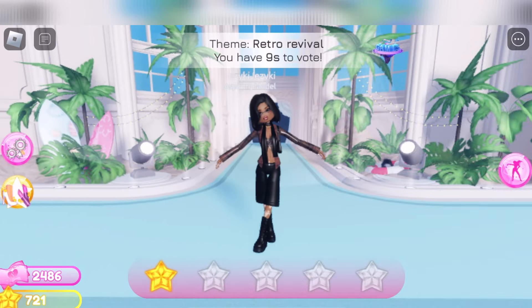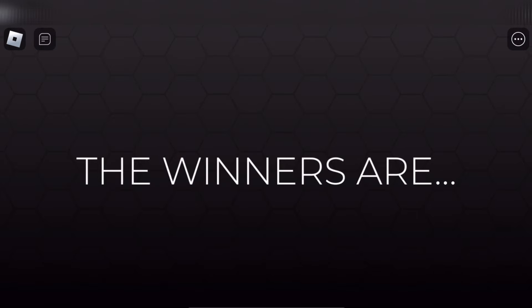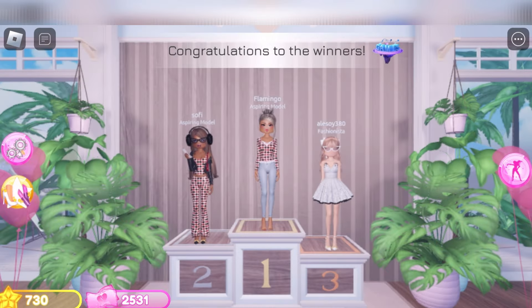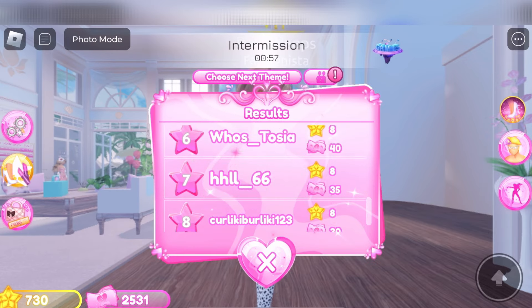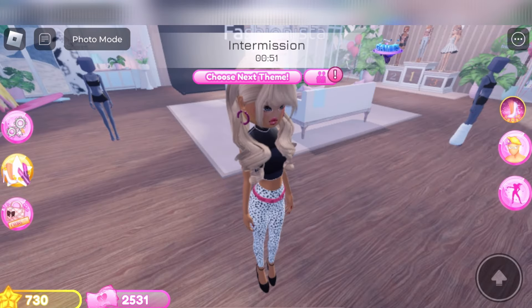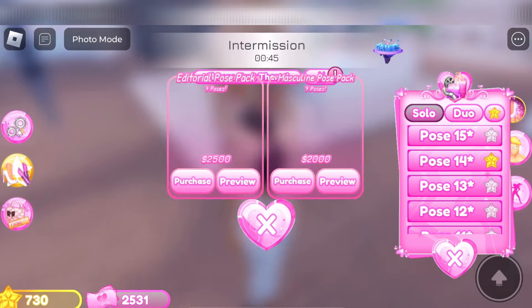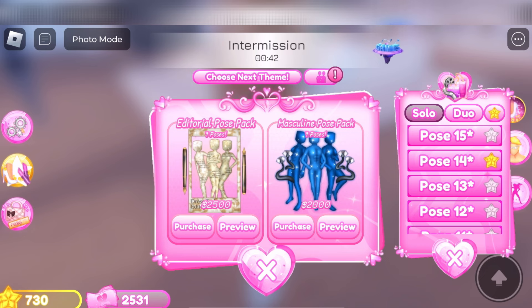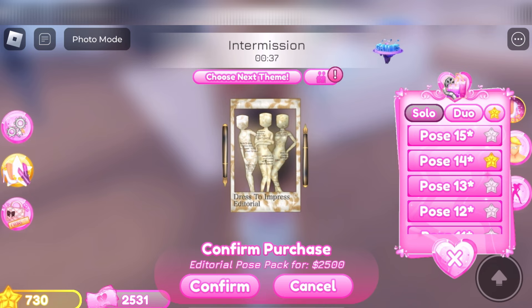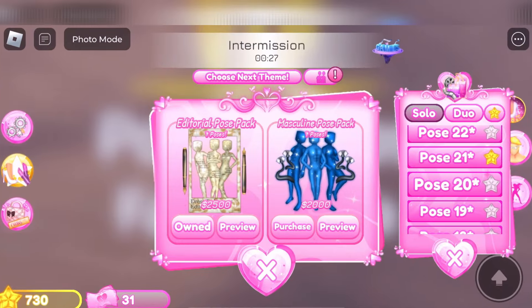Give me five stars people! Everybody looks so good. And the winners are not me. But as you can see now I have 2,531 and the poses — if you touch the poses over here on the right side, that's where you can buy them. They're 2,500 for the first set that I want to get. So I'm going to go ahead and click on that — it's the editorial pose pack. You can preview them if you want, but I'm just going to go ahead and get it. I didn't even preview them yet because I know I want more than what I have. So that's what I was saving for.